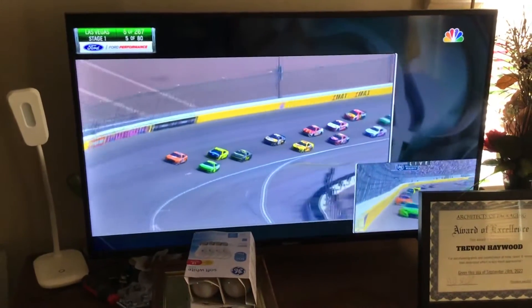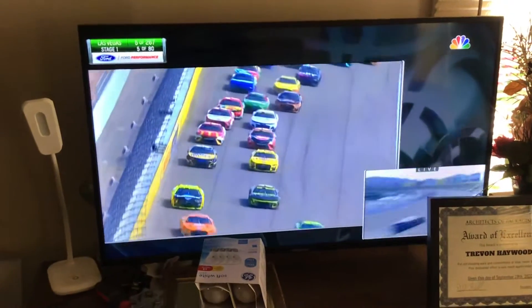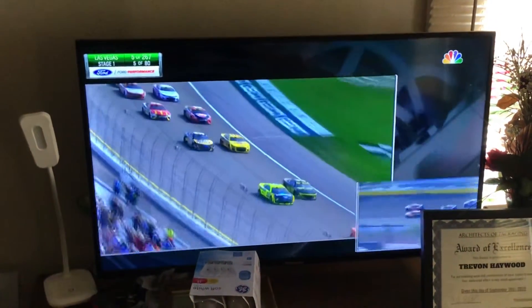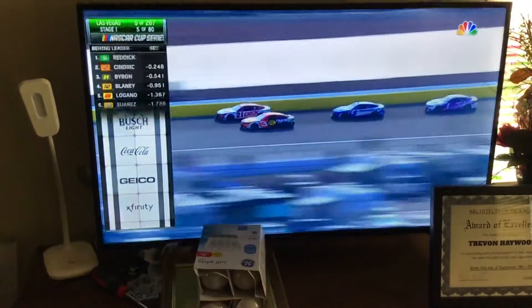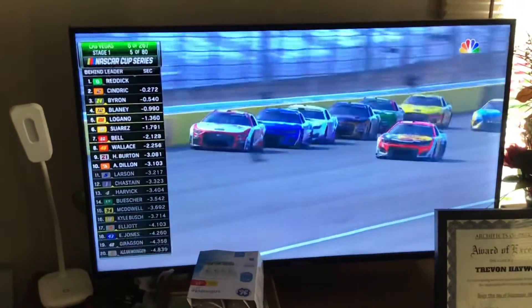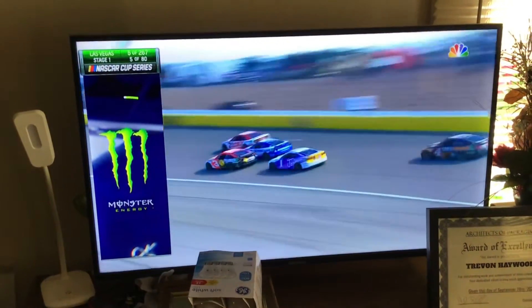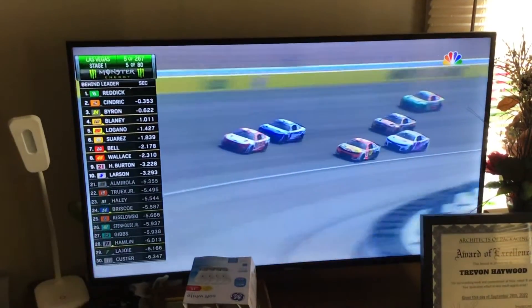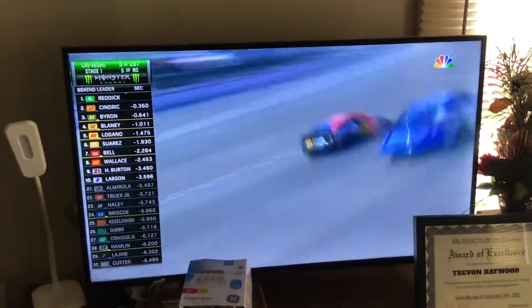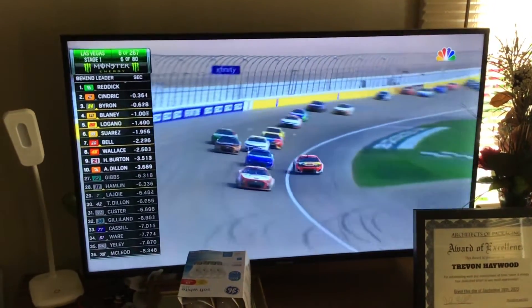Coming out of turn four, look at the closeness right there — there was a little contact between Byron and Blaney. Austin Dillon trying to get by that 21, and you can see how difficult it is on the bottom. Kyle Larson is looking for some clean air, going to make it three wide in the middle. The five slides up the racetrack on corner exit and loses a lot of momentum down the straightaway.